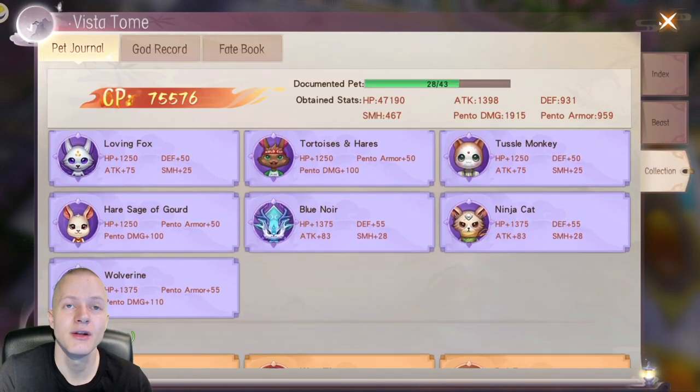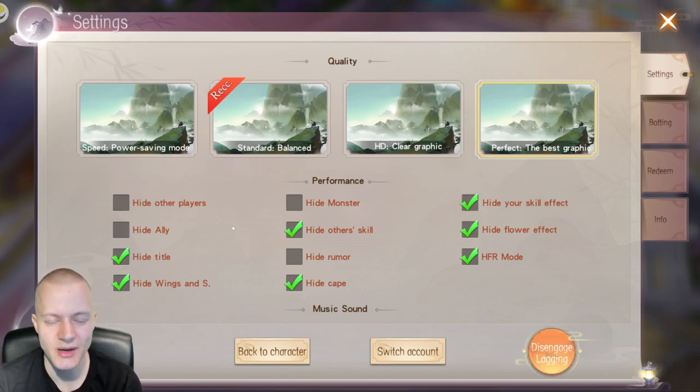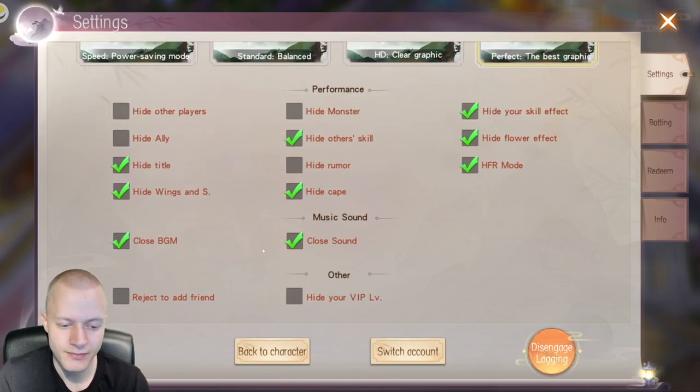Collection doesn't give a lot of power. My current settings: I don't need to see my own title or other people's titles; I don't need to see wings for myself or others — that's a big FPS lag source; I don't need to see other people's skills or my own cape. I have it on high frame rate mode and don't care about flower or skill effects. You can choose to hide your own VIP level if you don't want people to know if you've paid.